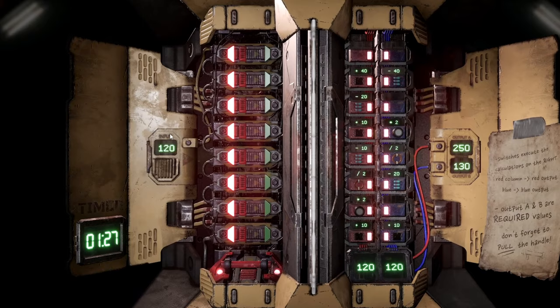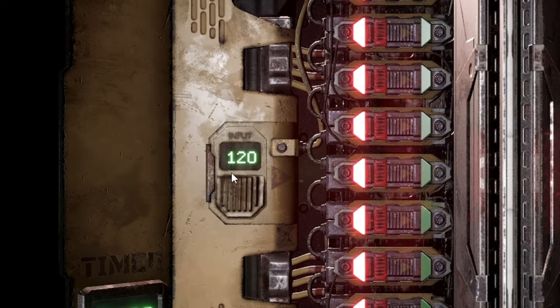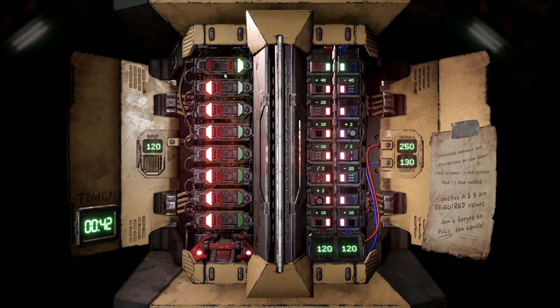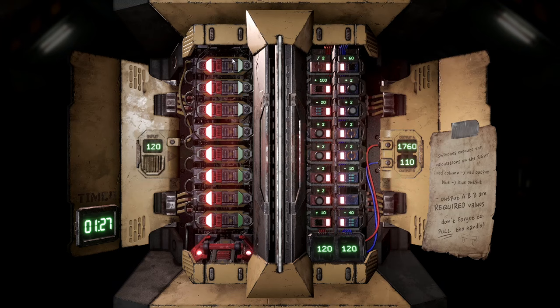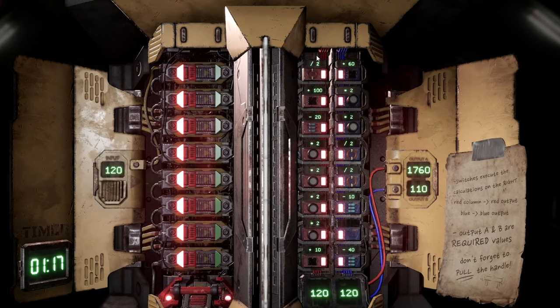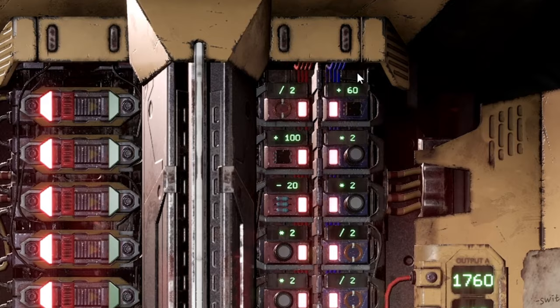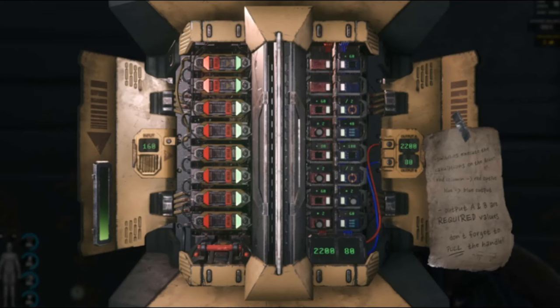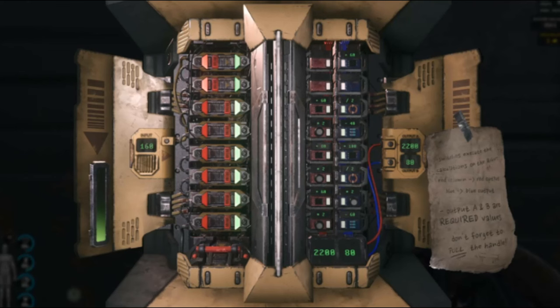Now it's time to do some math. If we look at the panel you will see three key numbers: input current, output, and desired output. You are required to flip the switches with the correlated functions to transform the input number into the required number. On the left hand side you will find each switch that corresponds with its power on the right. The functions on the right are divided into two sections — the left corresponds to the left output and the right relates to the right one. You either turn the switch on to enable both or leave it off for both. The system calculates from top to bottom, so it does not matter which switch you enable first — it will always be calculated from top to bottom.